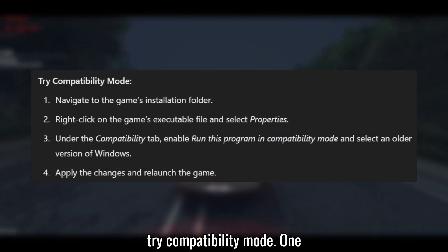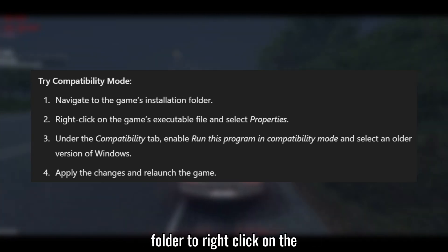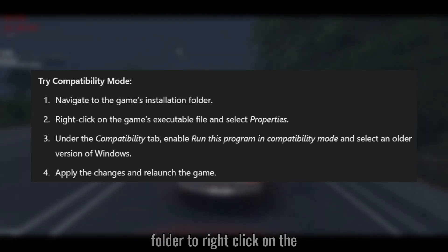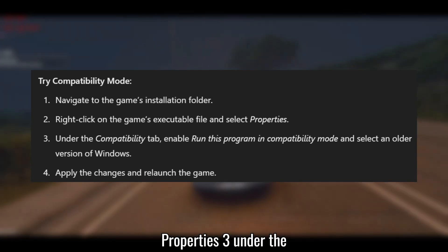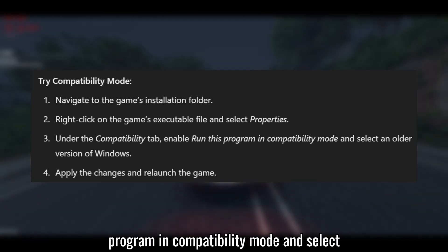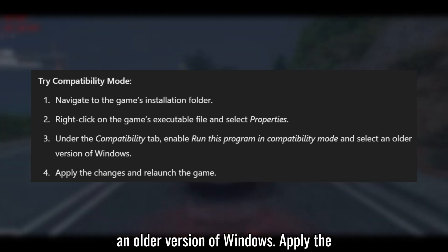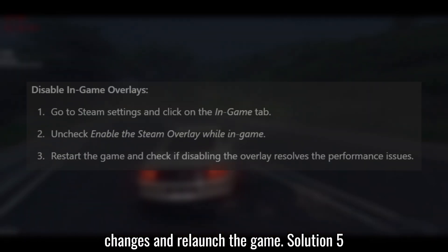Solution 4: Try compatibility mode. Navigate to the game's installation folder. Right-click on the game's executable file and select Properties. Under the Compatibility tab, enable Run this program in Compatibility mode and select an older version of Windows. Apply the changes and re-launch the game.